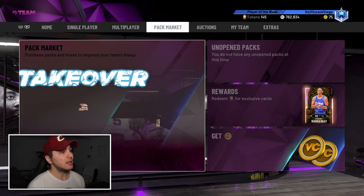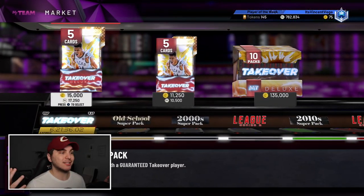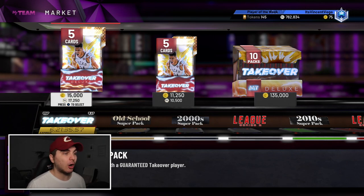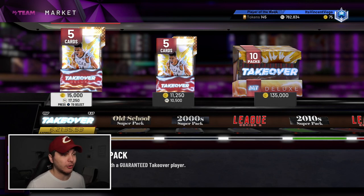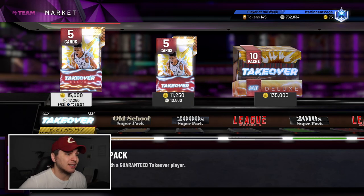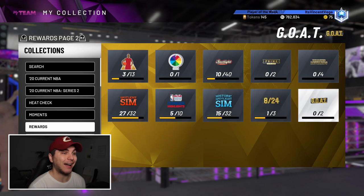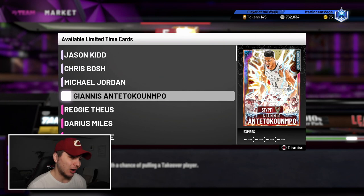I'm not gonna buy either Theus or Miles today — if I happen to pull them I'll use them, but I'm not looking to build my lineup with cards that cost MT when I'm getting free cards with Kobe and Harden. I'm about to waste some MT on packs though. Michael Jordan is selling for 4.5 million and will probably settle around 2 million — not bad. If I pulled MJ or Giannis, wow. Even a Bosh or Kidd, I wouldn't mind — plenty of good options here.